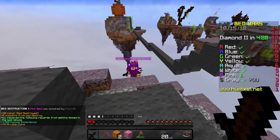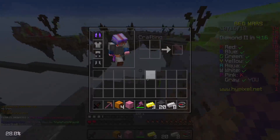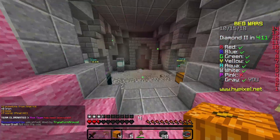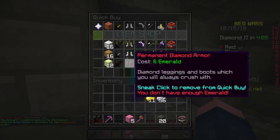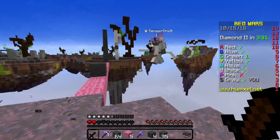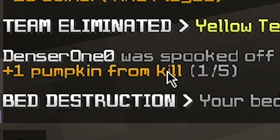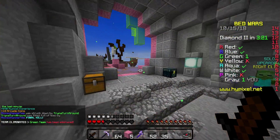He had the blindness thing, which is actually really good. I have a pumpkin, I have another pumpkin. So you get pumpkins for breaking someone's bed, but you also get pumpkins for killing people — two pumpkins each. Yellow team's out. One plus kill from pumpkin, one out of five. Got my pumpkin. Maybe you get two from a final kill.